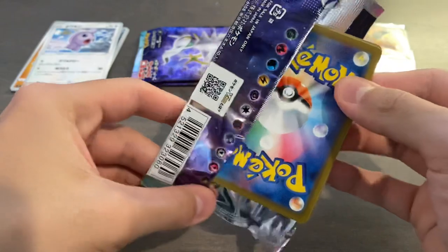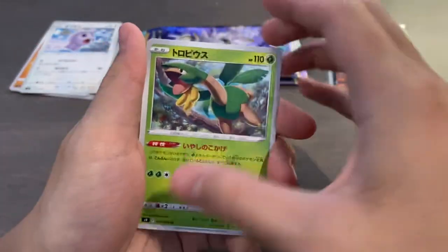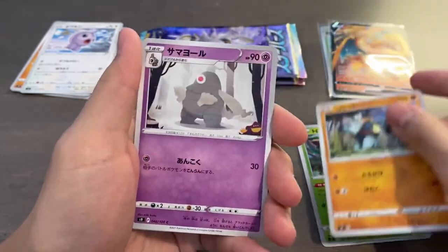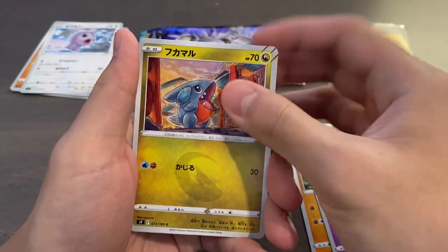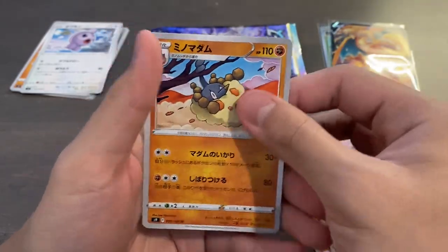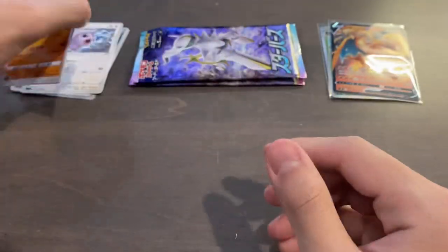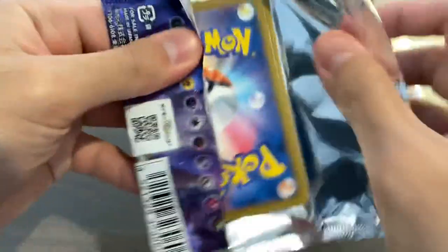Alright, pack number three. We've been off to a really, really good start — hopefully we can keep this going. That's a Dusclops I think, and then that's like a Gabite or something. And we have an Uncommon for our last one. I think that's the Sandy Cloak version of that Pokémon — can't remember the name, like Burmy or something.